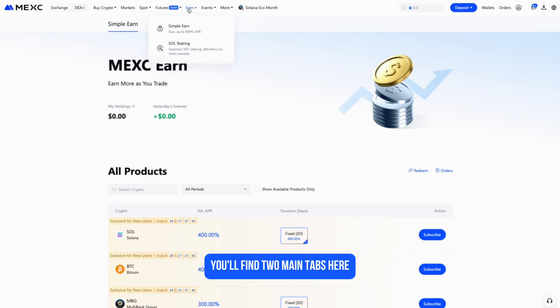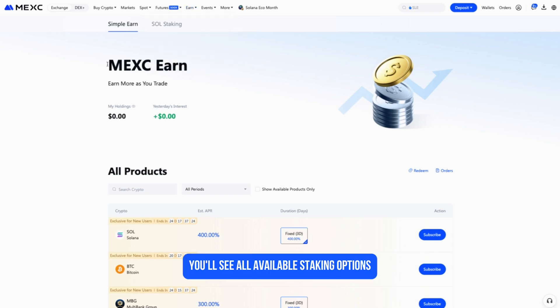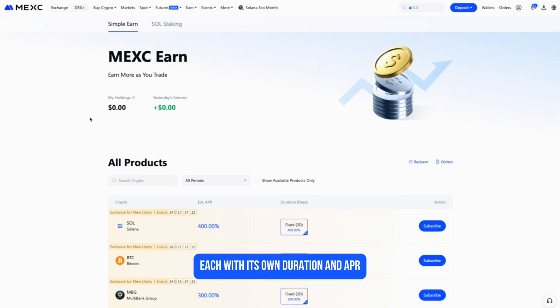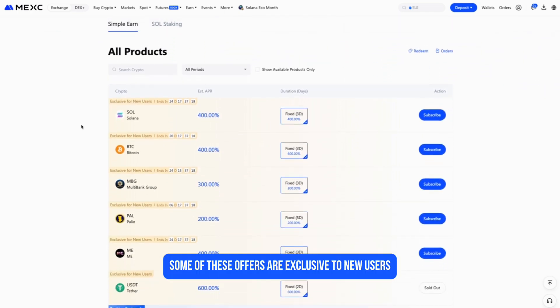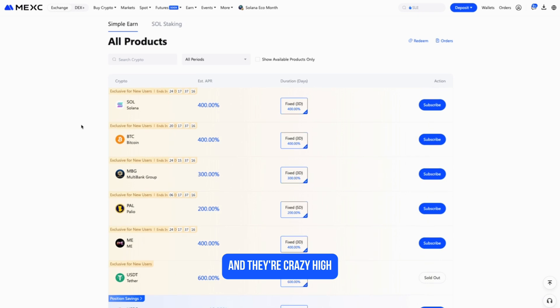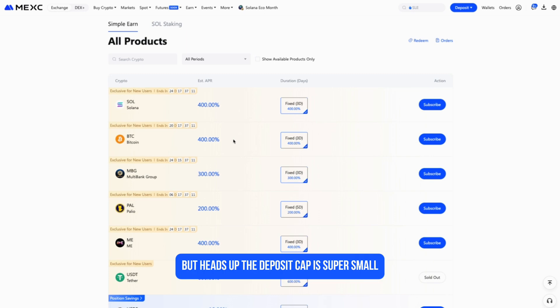You'll find two main tabs here: Simple Earn and SOL Staking. Under Simple Earn, you'll see all available staking options across different coins, each with its own duration and APR. Some of these offers are exclusive to new users and they're crazy high, like 400% APR for Bitcoin and Solana on a 3-day lockup. But heads up, the deposit cap is super small — just 0.004 Bitcoin for example — so these are more like welcome boosts than long-term yield strategies.